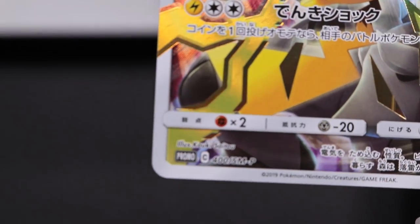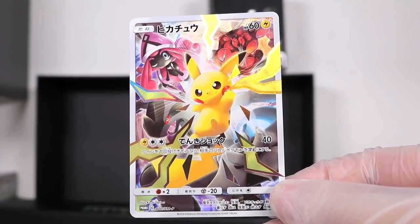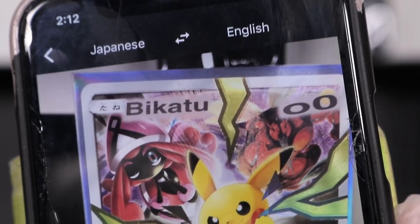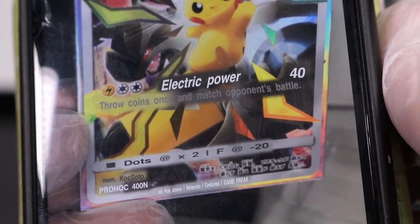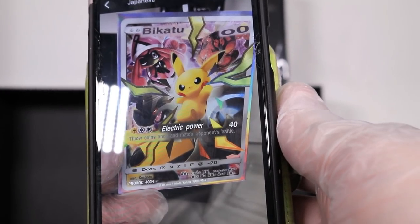And this one is the promo just behind the other one - number 400. Sun and Moon. Goodbye, Sun and Moon. Hello, Sword and Shield. Let's see if we can get a Google Translate here. BIKATU! Electric power! Throw coins once and match opponent's battle. This looks like a bootleg card - I could design bootleg cards with Google Translate.